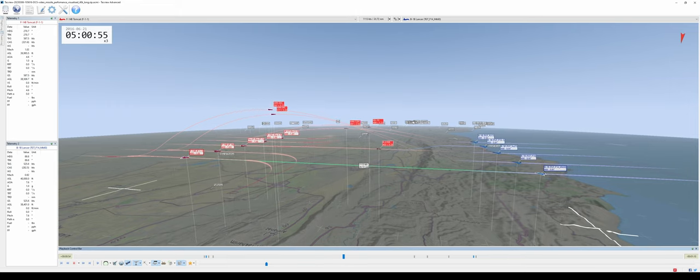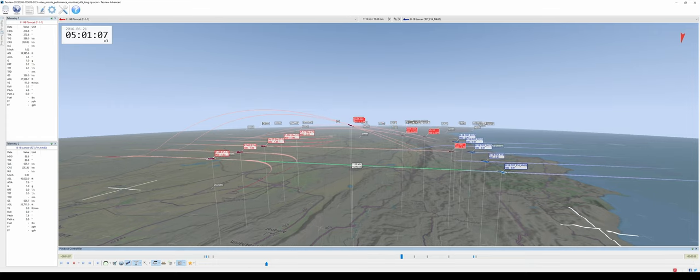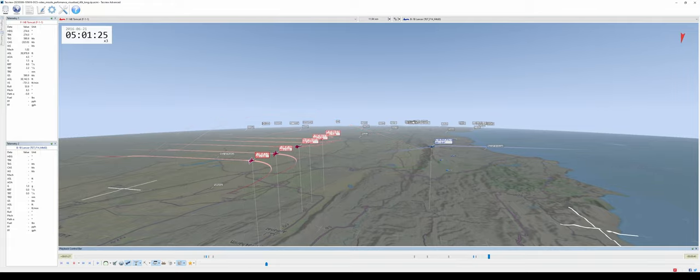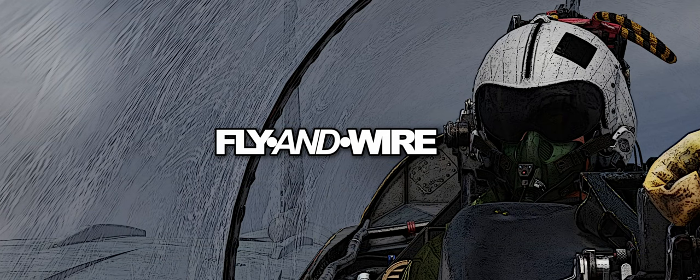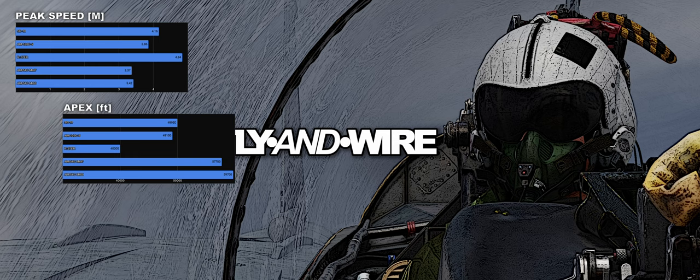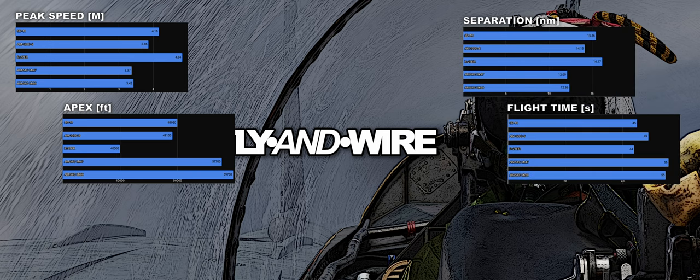As we are seeing, the R-27ER has incredible acceleration and reaches the target first, and it is surprising how little energy it bleeds whilst flying straight. The SD10 easily outperforms the AIM-120C5, and a couple of days later, here come the two Phoenix C. Looking at the charts — values approximated via Tacview — peak speed shows nothing impressive besides the R-27ER, which is basically hypersonic, given how close it is to Mach 5. The two AIM-54s are not particularly impressive, but they travel almost vertically and burn for a very long time, up to 27 seconds in the case of the Mk-47 rocket motor. The Apex chart makes the different strategies adapted by the missiles very clear: ludicrous speed and flat for the R-27ER, stratosphere for the Phoenix, and something in between for the SD10 and the AMRAAM.